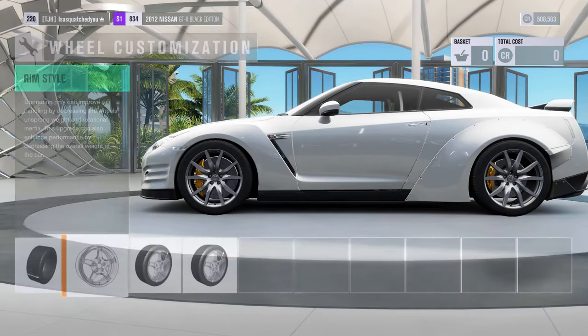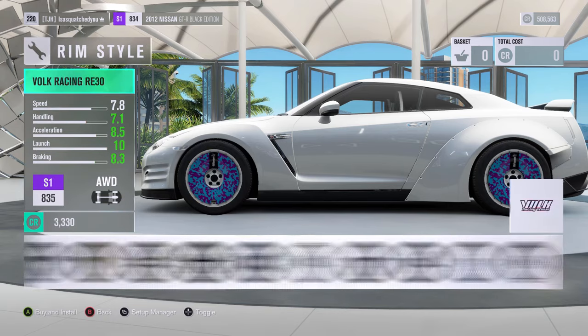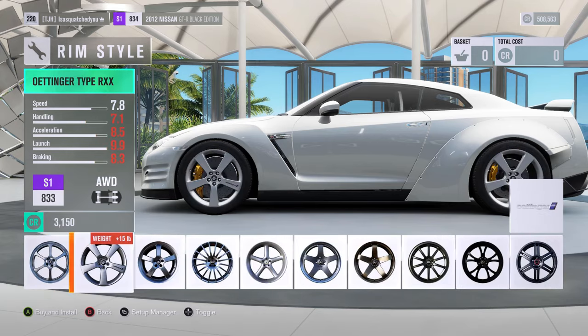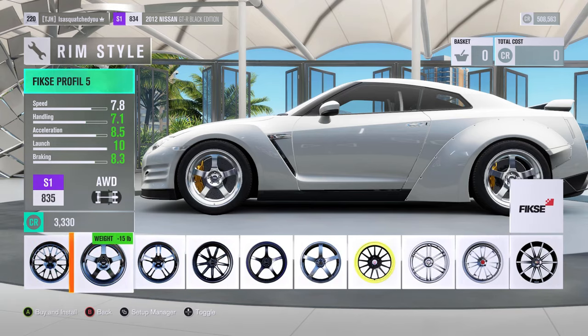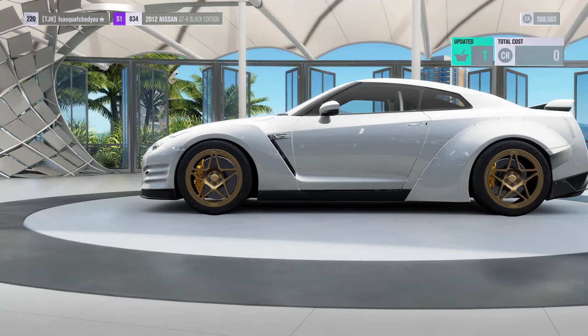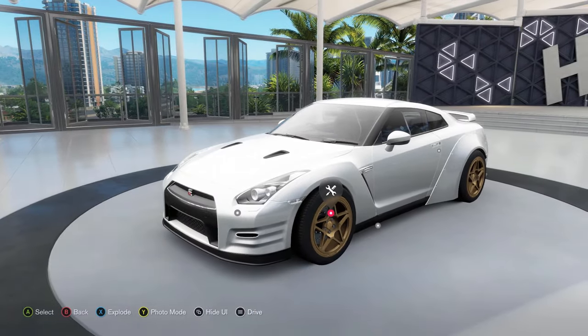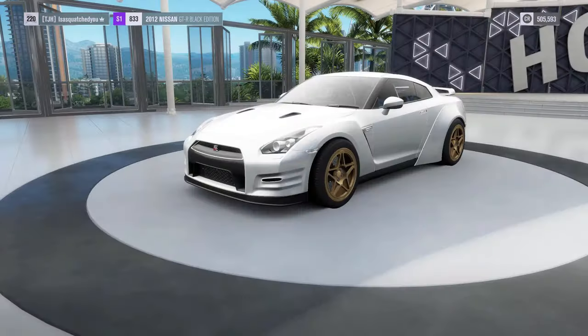Now let's pick a pair of rims and get outside. I'm also going to lower the car - that's really all you need to do. You don't really need performance upgrades right now, just doing this to save time. I'll see you guys outside.